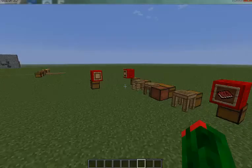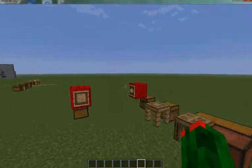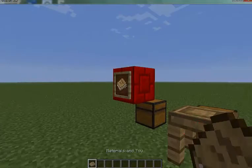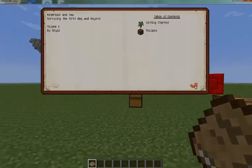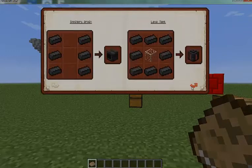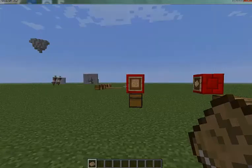Hello everybody, this is MysticalFrog and I'm bringing you another tutorial. This one is on Tinker's Construct. To start out you spawn with this book here called 'The Materials and You.' In here you'll find everything that I'll be teaching you in this tutorial, but this is more of a hands-on guide. If you're confused about what to do, you can check back to this video and see what to do.